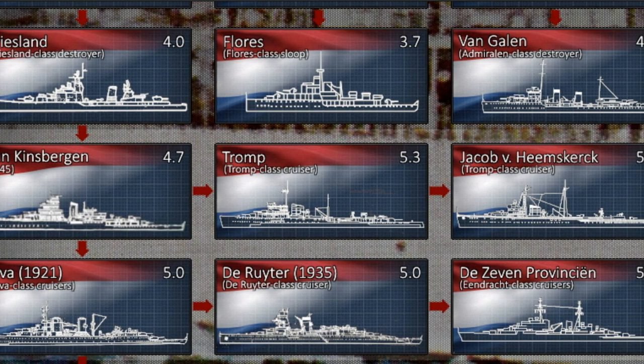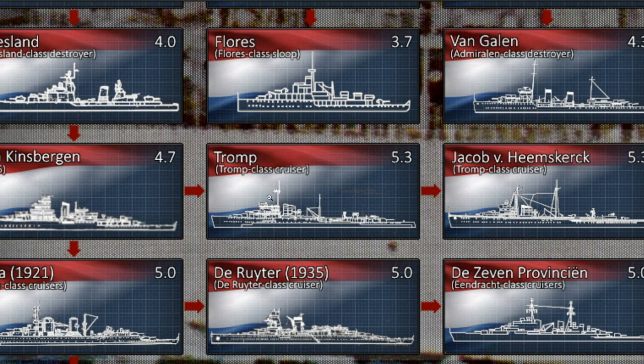The next vehicle is the Tromp, and this is technically the first cruiser in the tech tree. The Tromp-class is a light cruiser, and we actually have two of them: the Tromp and the Jakob van Heemskerk. Weaponry-wise, the Tromp has six 150mm guns in three twin turrets, four 40mm Bofors in twin mounts, and four .50 cals. During World War II, four 75mm guns, four additional Bofors, and six 20mm Oerlikons were added.